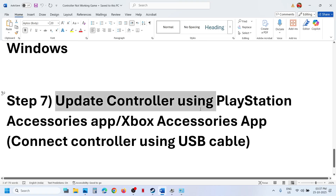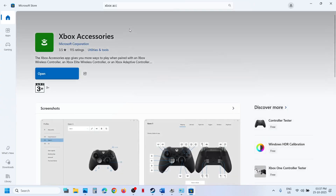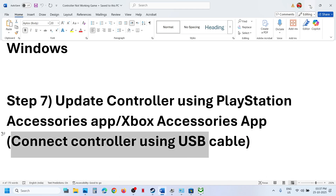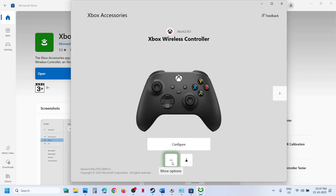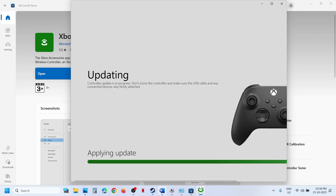The next step is to update your controller. If you have an Xbox controller, open the Microsoft Store on your computer, search for the Xbox Accessories app, and install it if not already installed. Launch the Xbox Accessories app and connect your controller using the USB cable. Click on the three dots for more options, and if there is an update available, you will see an update option. Hit Update and Continue, and let the update complete. Once done, relaunch the game and check.